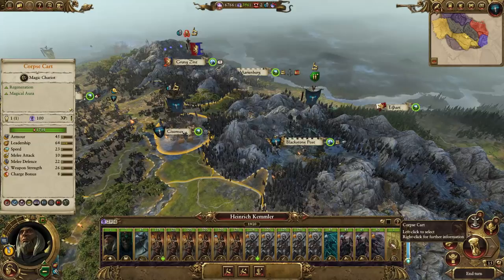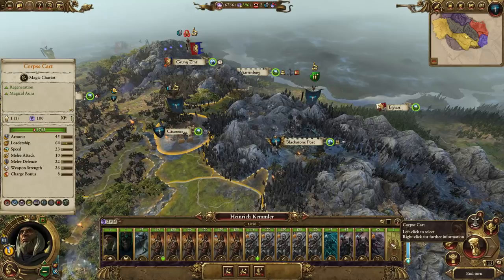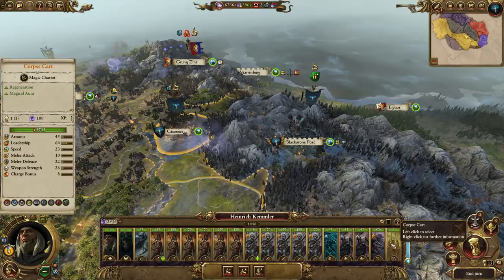The reason being the corpse carts are quite slow - they're only 23 speed, the same speed as the Zombies. So if Father Jack is reinforcing us, those corpse carts will take forever to reach us. We want the corpse carts to be in Kemmler's army where they'll be on the front line immediately to buff our Skelingtons, and then our reinforcements can arrive and reinforce the line.